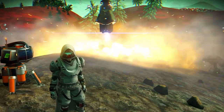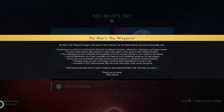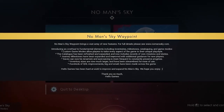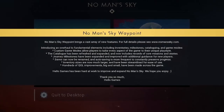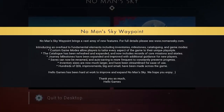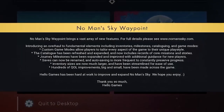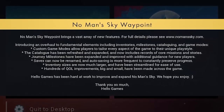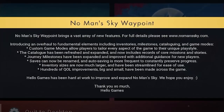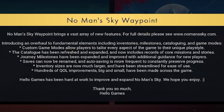Look at the animation! We got the new No Man's Sky Waypoint update. It has so much new stuff - you can see the patch notes here. We got an overhaul of inventory, milestones, and other game modes. I'm so excited. We got two new modes today: relaxed mode and custom game mode where you can customize anything you want. They also expanded the game story and missions.